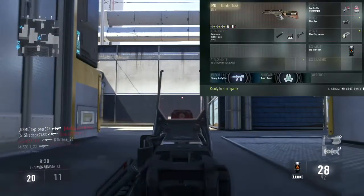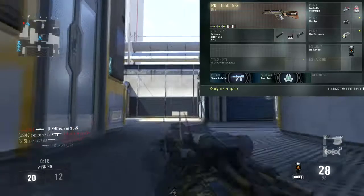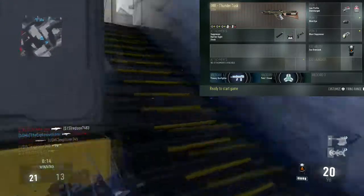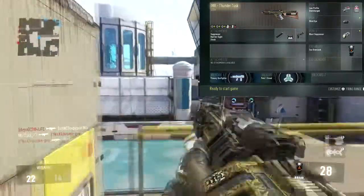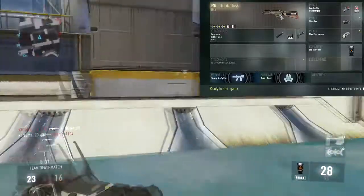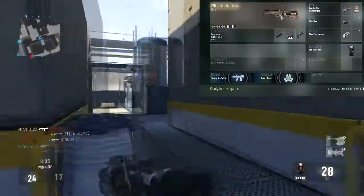Tips and tricks for this class: stay to the edges of the map and away from close quarters engagements as best as you can. But that's why stock is there — to give you a slightly better advantage than you would have before in close quarters. With this class I got a 20 and 0 game.